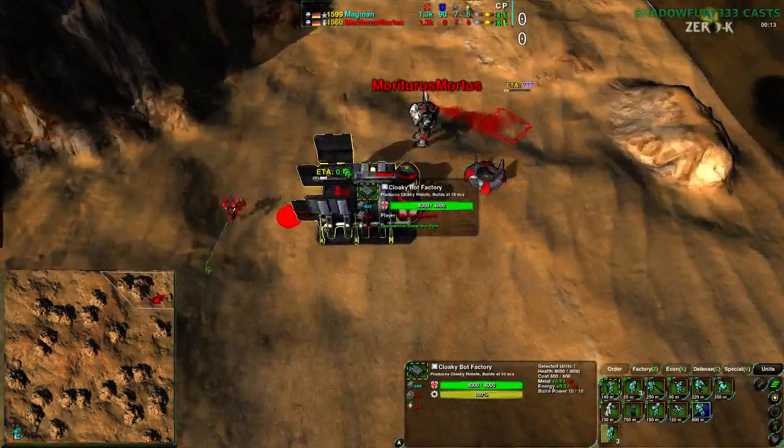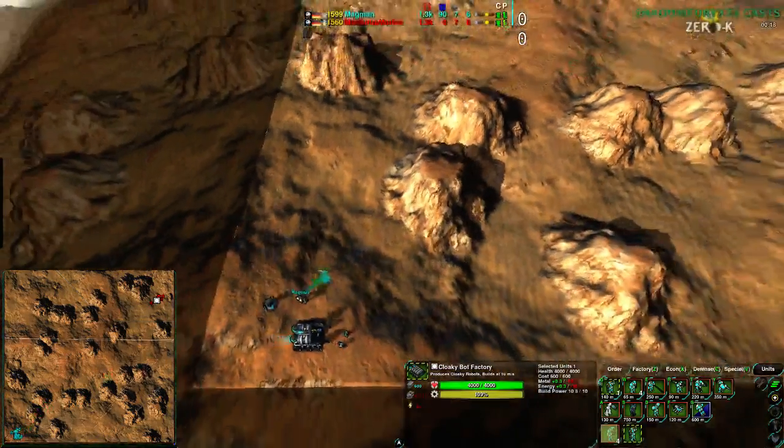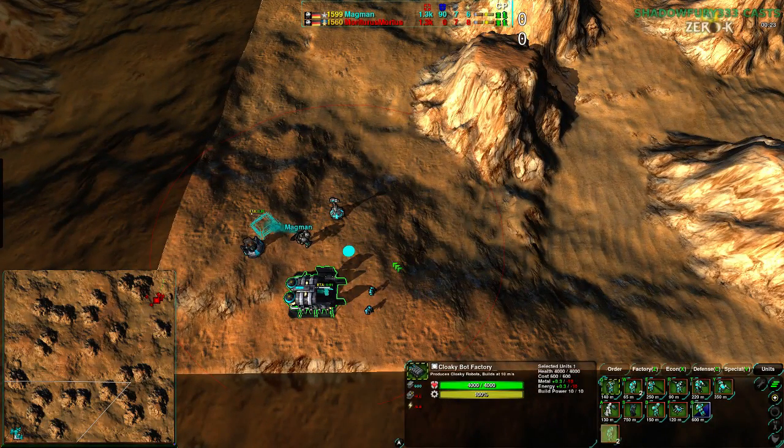Magman is going for four Glaives — a fairly aggressive opening — while Mortarus is also going for about five Glaives. Both players are going fairly aggressive, though on this map getting this many Glaives is not a terrible idea, but it is still a rather aggressive opening.